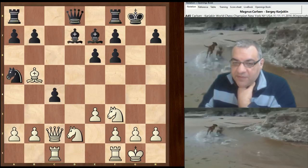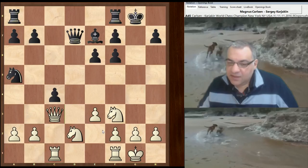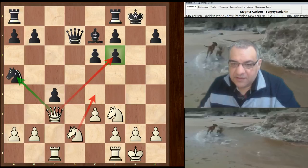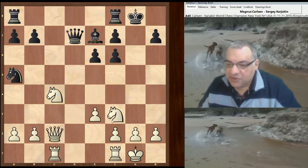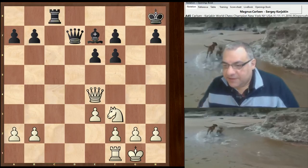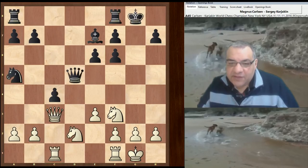Bishop d7, now Magnus takes on d7 and actually doesn't play knight takes c4 — that's the obvious move but would essentially lead to an equal position. He plays queen c3 — very interesting. It sets up possibilities like knight e4, hitting the knight, and knight e4 on f6 is also on the cards. Now if knight takes c4, just to show simplification — rook ac8, we could unpin — but essentially that scenario is fine for black. So queen c3 keeps a bit of tension.